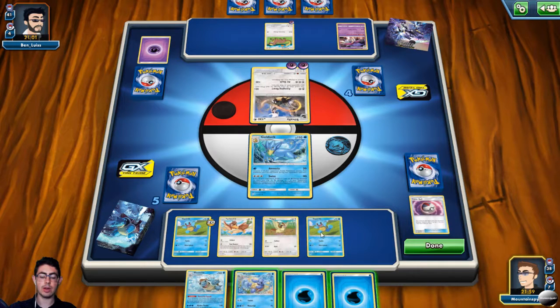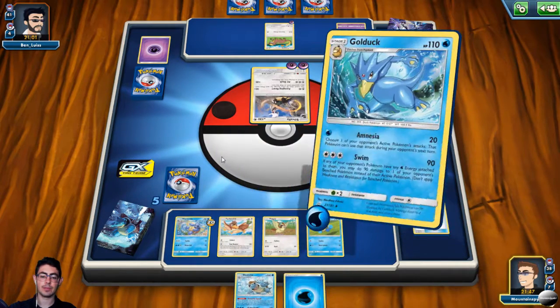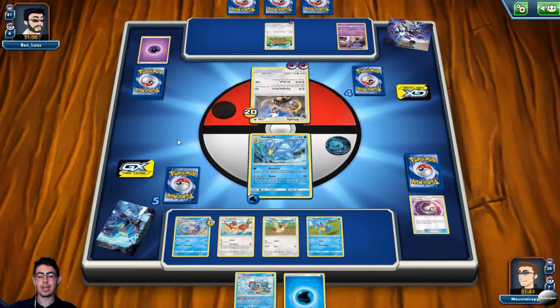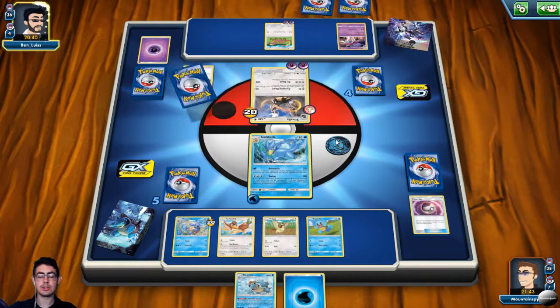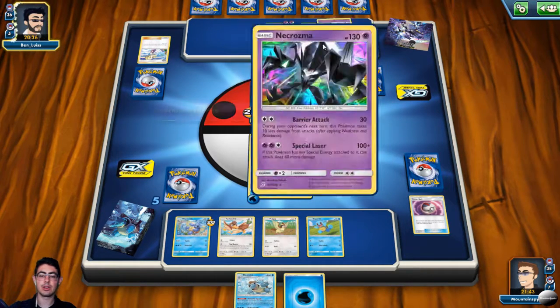Let's get Wartortle out. Do I want to wait a turn? I actually can't afford to wait a turn. Let's get Amnesia going — this will give me a bit more time by stopping my opponent from doing Air Slash. It's not saving me a lot of time, but at the moment I need to stall as much as I can. I think that was my first Timer Ball, so I have one more left in my deck. If I can draw a second Timer Ball and get into another Wartortle to Blastoise, that'll be incredibly lucky.